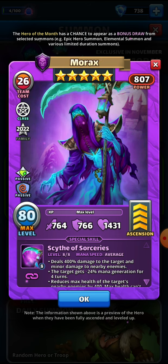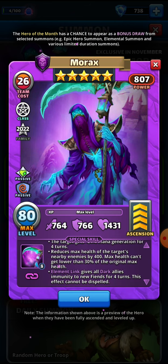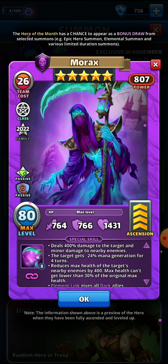Moving on to his special skill, which is called the Scythe of Sorceries: he deals 400% damage to the target and minor damage to nearby enemies — so 400% to the target and 200% to nearby enemies. The target gets negative 24% mana generation for four turns. He also reduces the health of the target's nearby enemies by 400 — notably it's not the target's health but the nearby enemies'. The max health can't go lower than 30% of the original max health. His element link gives all dark allies immunity to new fiends for four turns, and this effect cannot be dispelled.